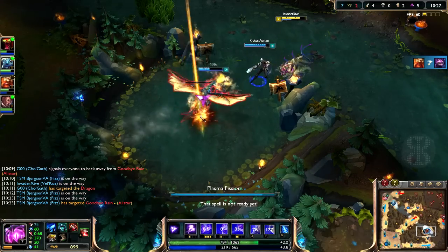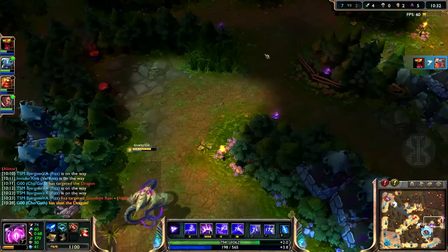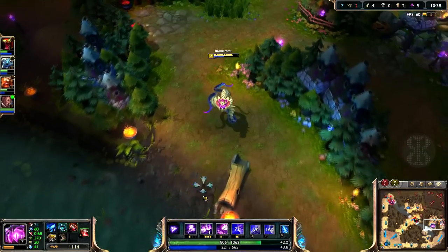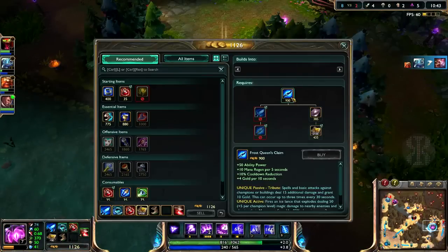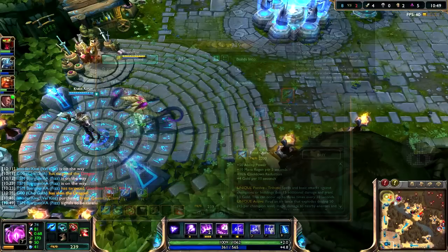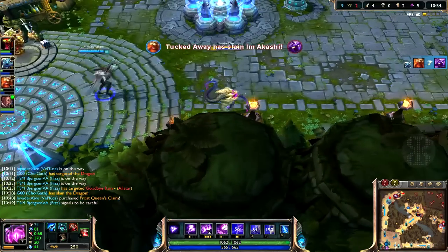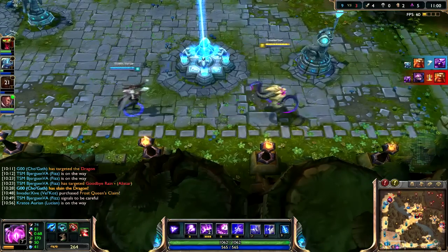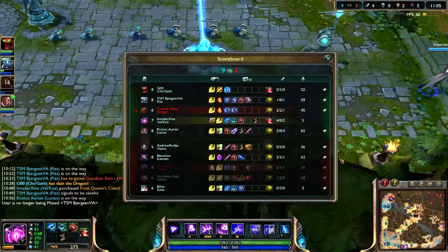I'm not going to tank this because I want to stay in lane for a little bit. Check the blue buff — maybe something's there. Nope. I'll ward this up. There's a ward there — I'm going to head back and finish this item. I can go straight up AP or get something like an Athene so I can never run out of mana. I'll probably go for the Fiendish Codex first. I got four kills this game; the rest of the team are not doing that well.